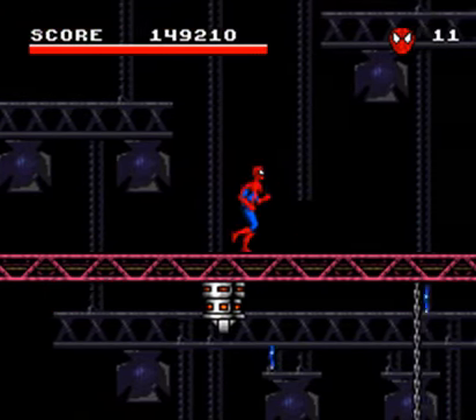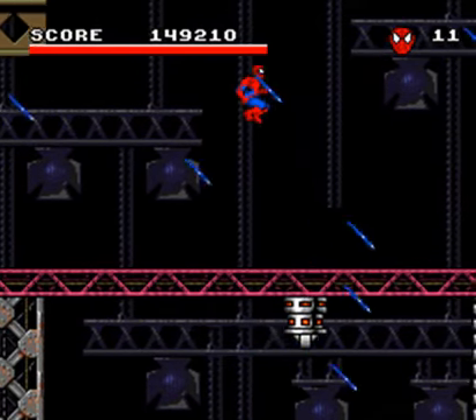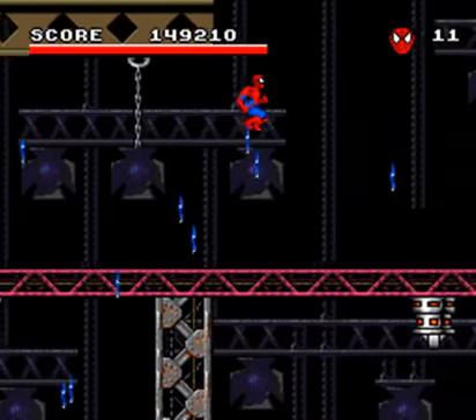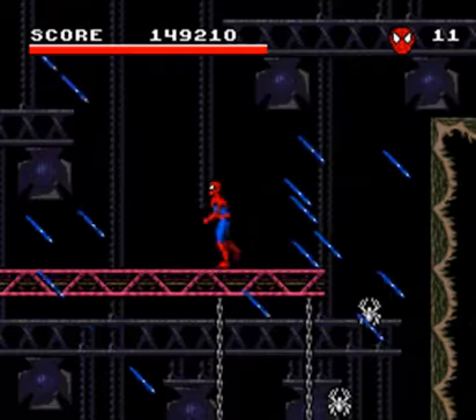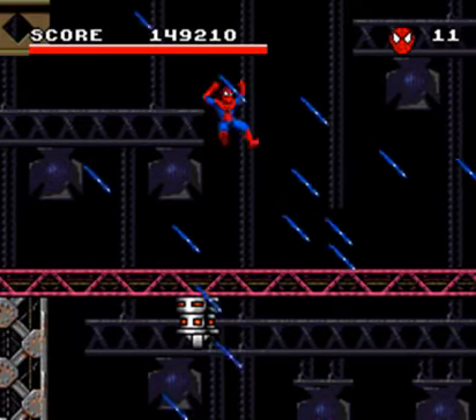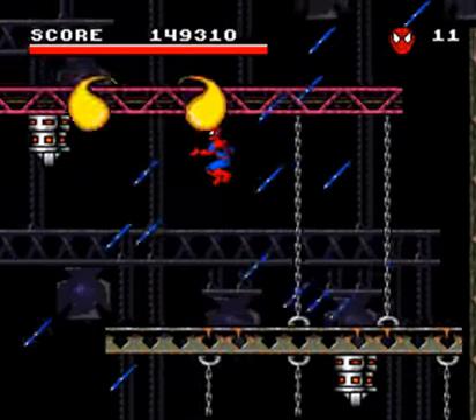Now here's the other new threat for this level, and it's the wind. You can see trying to jump into the wind is very difficult. And it changes directions — it'll go left, down, right, down. So you have to time what it is you want to do with what the weather is doing.